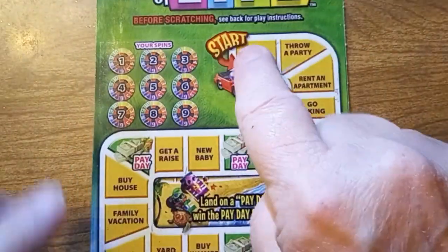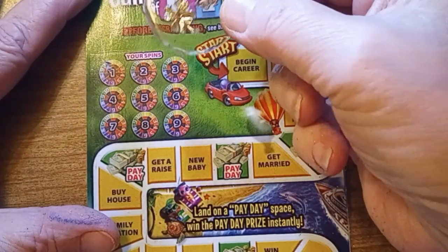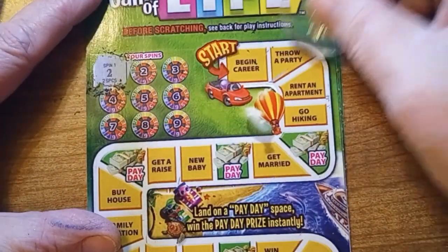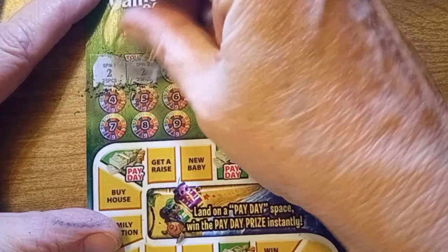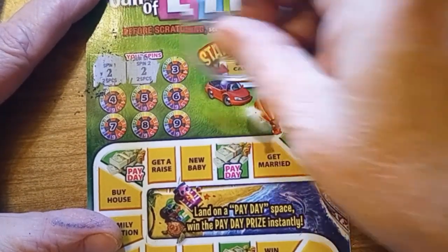We start with number one and I'm going to do my little clover one today. It's a two — one, two. I throw a party and that party is $30. Another two — one, two. I go hiking, and that one's $20.